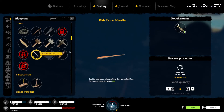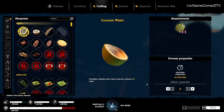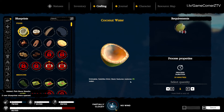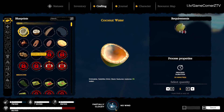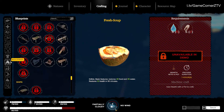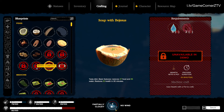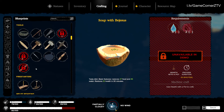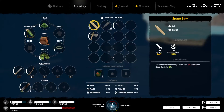One of the blueprints I just found is a fishbone needle — a tool for more complex crafting that can be crafted from fishbones. Let's go ahead and craft this. We got three new blueprints. Let's take a look at them. I can't get soup out of a needle, so maybe I'll need it for something else.